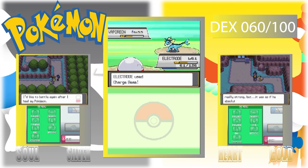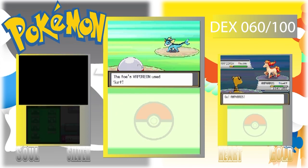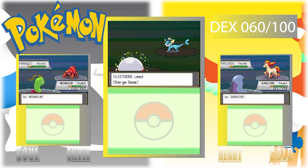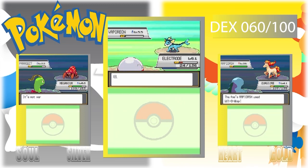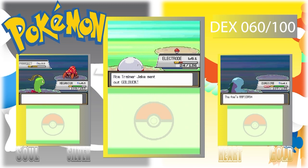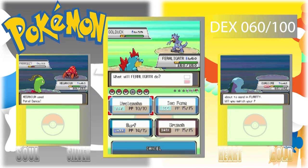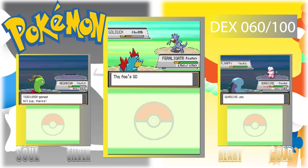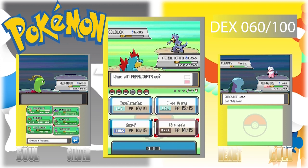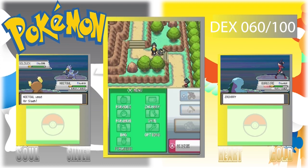The last time you could get event Mew was in Emerald, before they did the free mythical Pokémon of the month patches. Gen 1 Mew was a Nintendo event, and Gen 2 Mew and Celebi were both events. Gen 3 had Mew, Lugia, Ho-Oh, Celebi, Jirachi, and Deoxys.